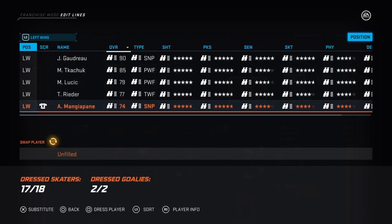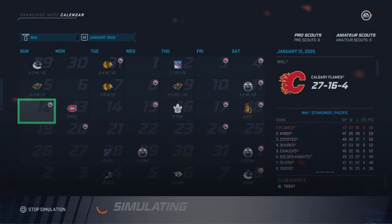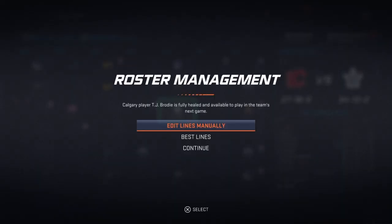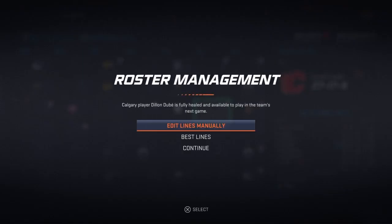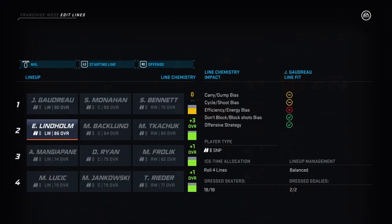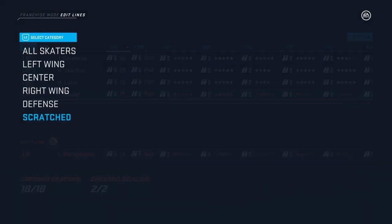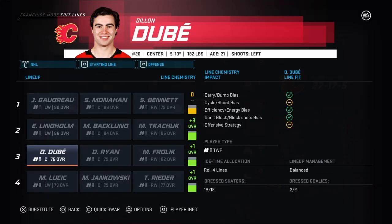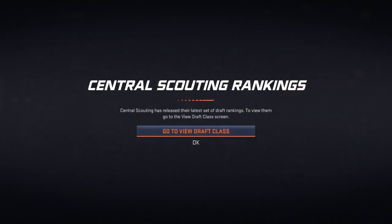Mangiapane is going to draw back in. It's a big win against Edmonton and then a shootout loss against Montreal. He was never really fully hurt — Dubé is back. A couple tough losses and then another one to Ottawa. We'll take a quick peek at the scouting.